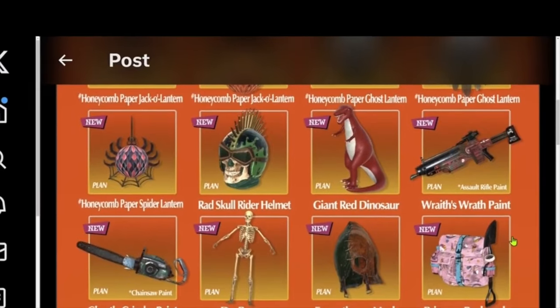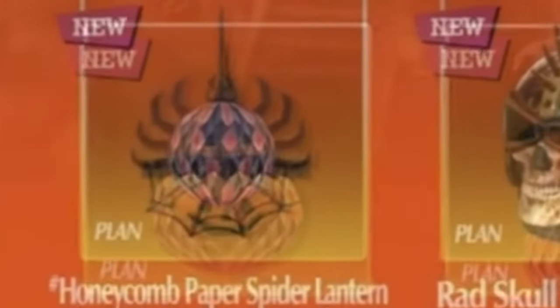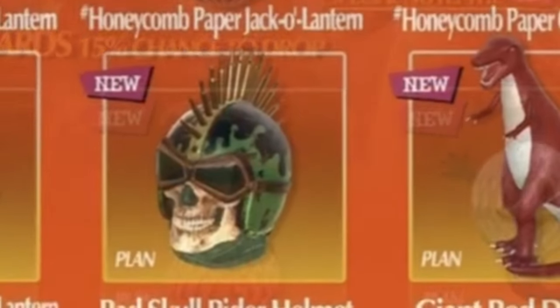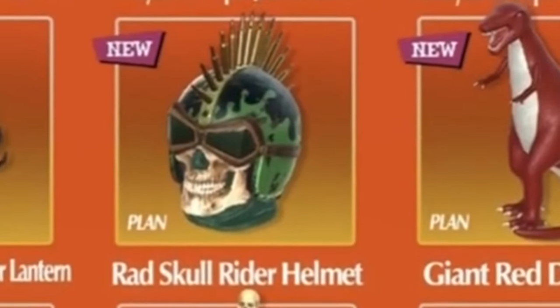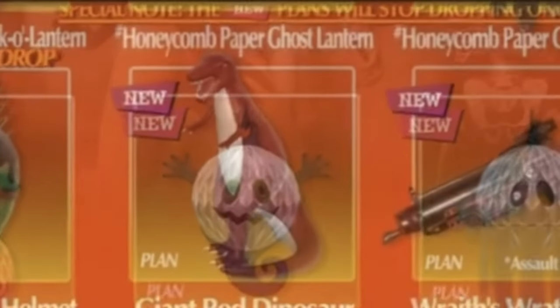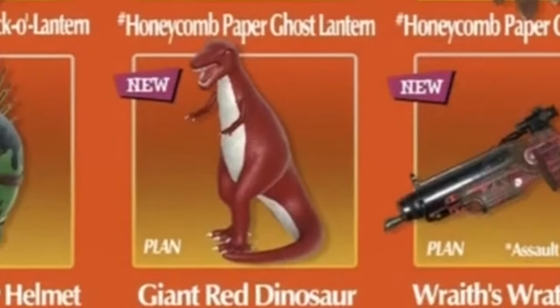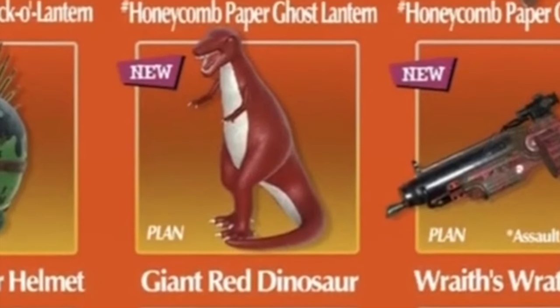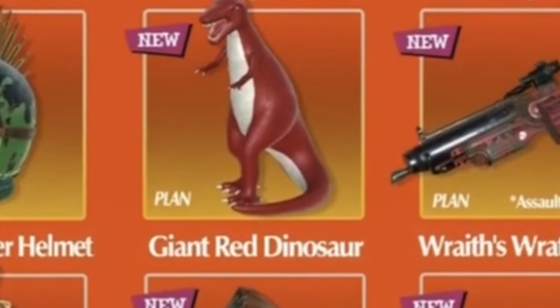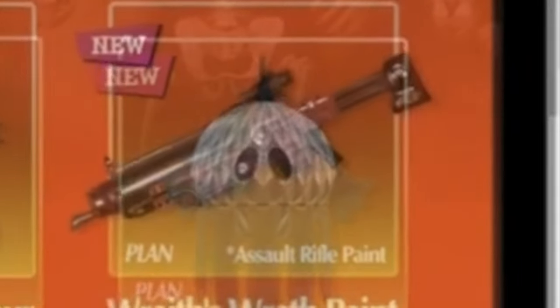We have a honeycomb paper spider lantern — that's very nice. And then we have the rad skull rider helmet to wear. The giant red dinosaur — I think the other one was a Fallout First exclusive, so this maybe gives other people an opportunity to grab it. This of course is a variant, and finally we have the Wreath's Wrath paint for the assault rifle.